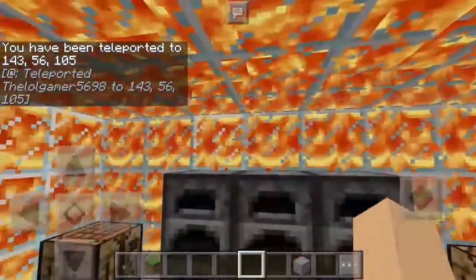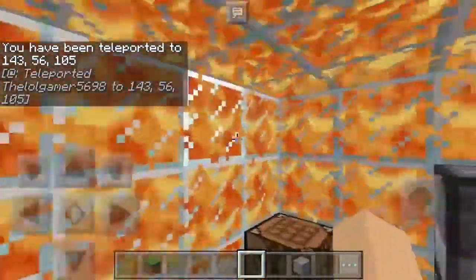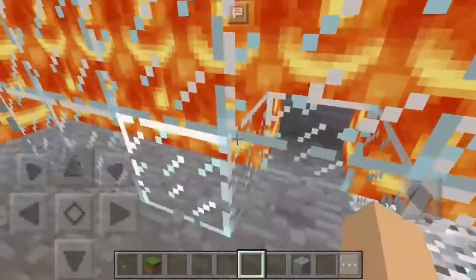So as you guys can see, there is lava surrounded inside. There's glass inside of this as well — glass all around. It's pretty cool, I'd say.